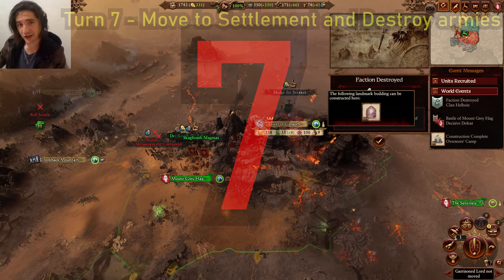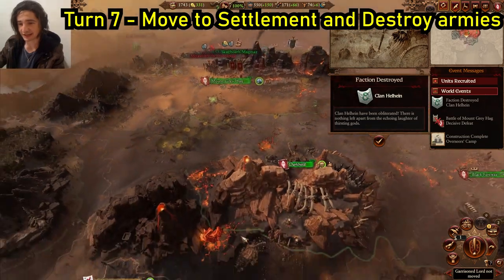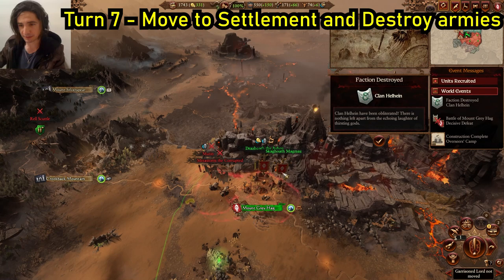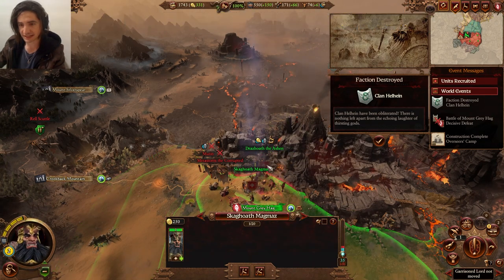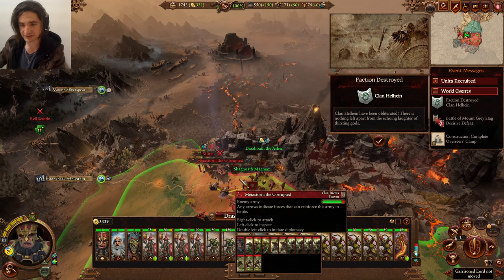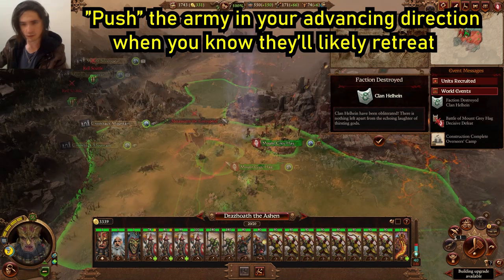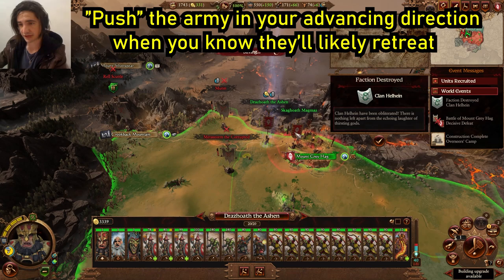Turn 7. Clan Helheim have fallen, which means Imrik has completed his province, so we need to hurry up because we're the next most obvious target for him. He has two more armies. We need to move our secondary army into reinforcement range so he gets the experience, and of course attack with Gordar's. They know they're outmatched. When you attack them, having them push in the direction you're aiming to move is always a really great advantage.